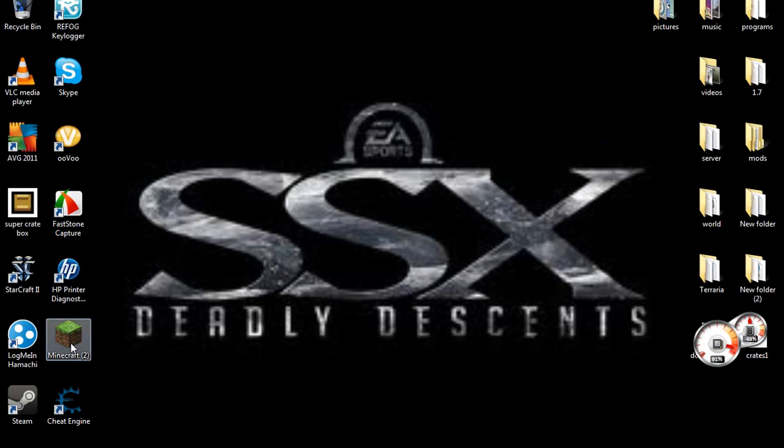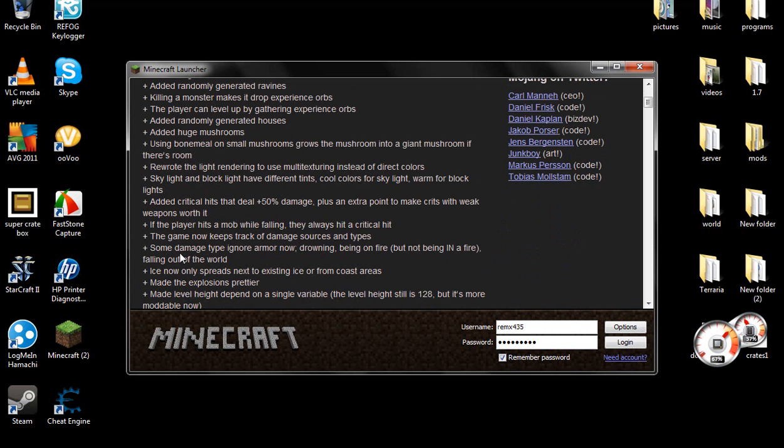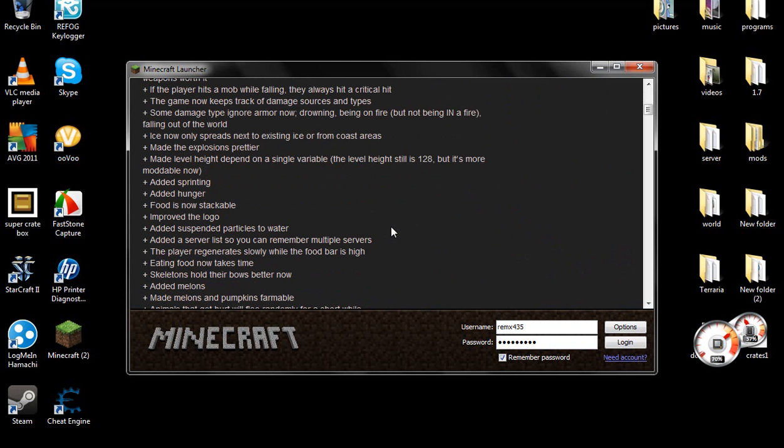First I want to check out the new features. They added a brand new biome generation code that simplifies a lot of making things. Added new mob Enderman. Added FOV slider — I have no idea what that is. Added brightness. Oh, like from the options sliders. Added randomly generated ravines. Killing a monster makes it drop experience orbs. Improved the logo.